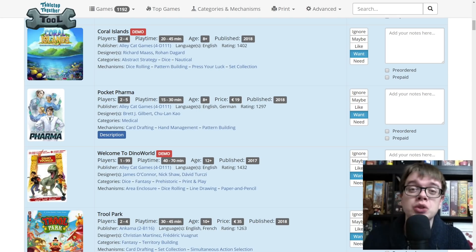Coral Islands from Alley Cat — I saw it at the UK Games Expo. This is a game where we are trying to make shapes out of dice, out of stacking dice up, but it's all one collective board, so what other people do could mess up what you're trying to create inadvertently or on purpose. Pocket Farmer — I did a playthrough of the Kickstarter prototype. This was originally a game called Medical Frontier, then got redeveloped by Brett Gilbert into a fairly different game that we enjoyed a lot more. You're kind of making poker hands and trying to research pharmaceutical drugs.